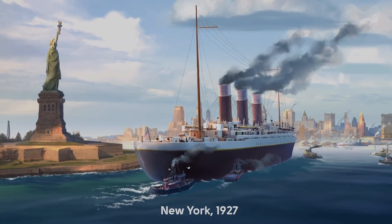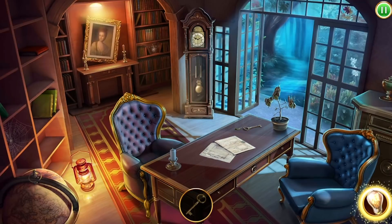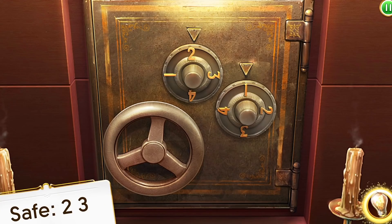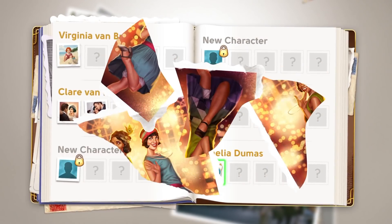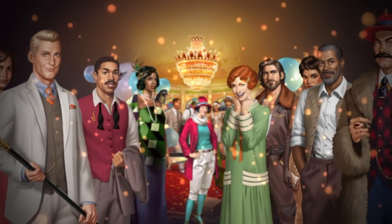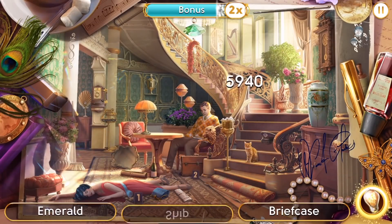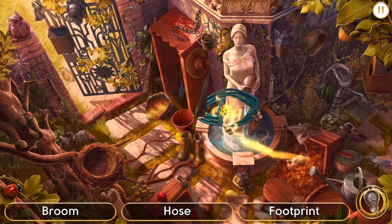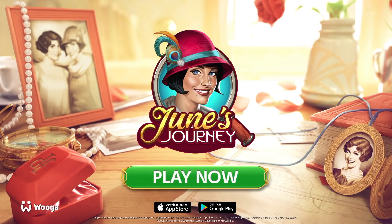Before we get into it, I want to thank June's Journey for sponsoring this video. June's Journey is a hidden object murder mystery game where you play as June Parker trying to solve the murder of your own sister. The aesthetic is super colourful and detailed, set in the 1920s. It's gripping but also relaxing — not a scary horror game. It's got all the intrigue of a murder mystery without sending your heart rate through the roof. It's a great game to play at night or in the bath, easy to pick up and resume. Along with solving the murder, you also get to decorate your own little estate. It's available for free on both iOS and Android, and I'll leave a link in the description.